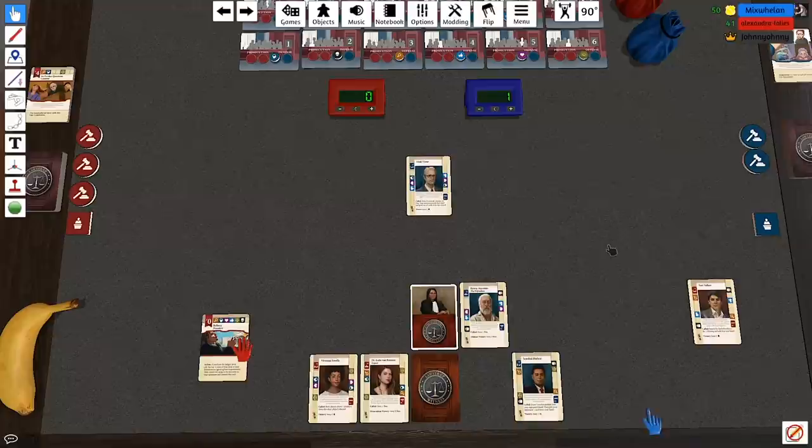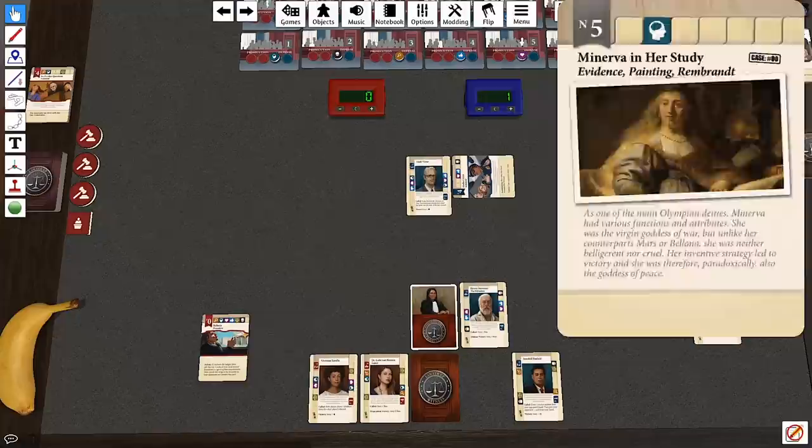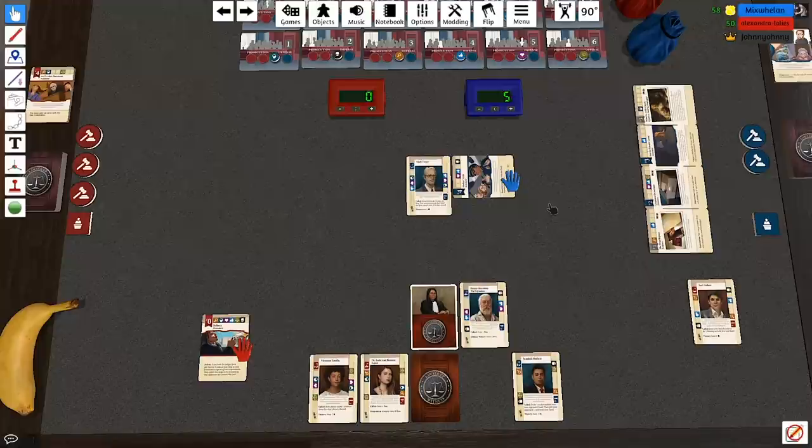Seeing as you've already seen my entire hand, I'm going to play Media Circus. I play with my hand revealed for this turn, so for the rest of this witness's breakdown you can see every card I have — but it's worth four to me. My neighbour has started doing some DIY so I'm going to try and talk as little as humanly possible. Hopefully you can't hear it on the mic.